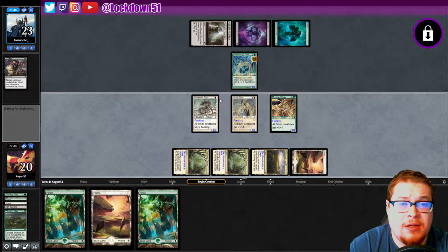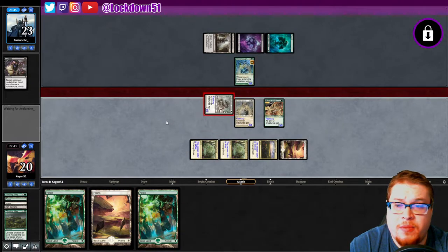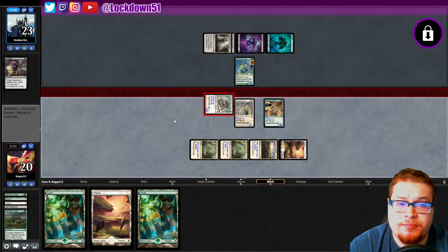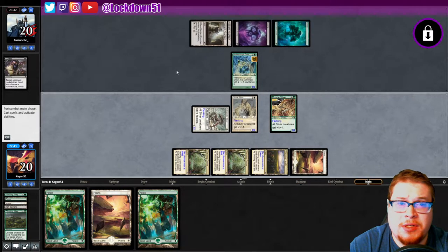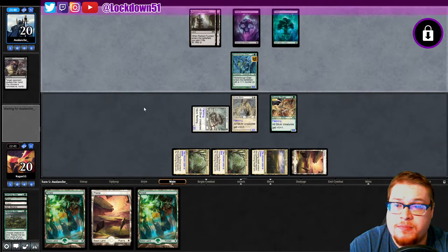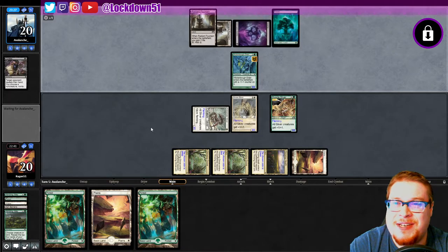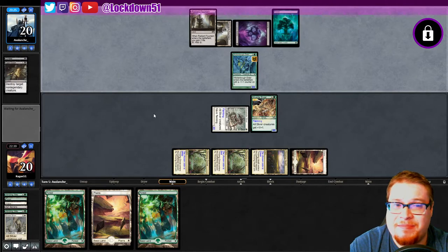Alright, we can attack into this guy — he can't do anything else, right? Okay, beautiful. Let's get in for three, get him back down to 20 since he gained so much life with those Radiant Fountains. Just hope for more good hits — we just need gas right now. It's bound to happen when you're playing black though; they're gonna go for your lords.